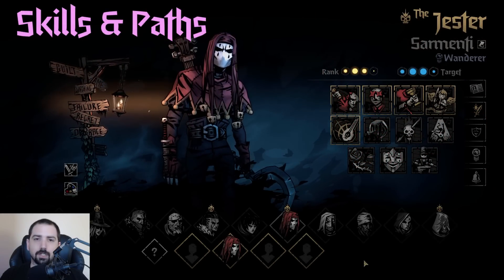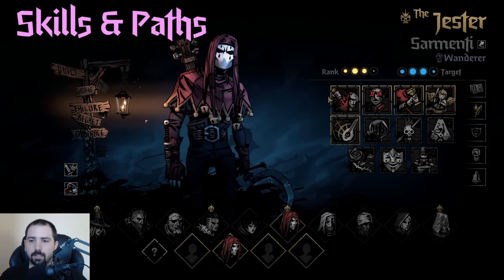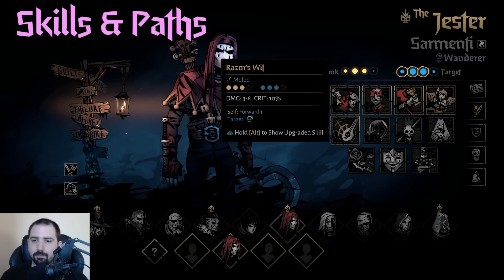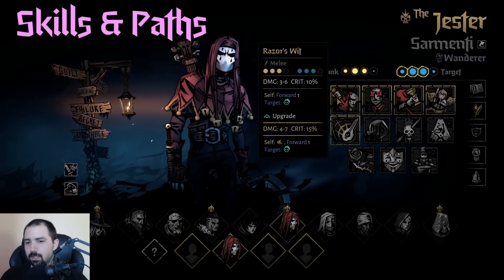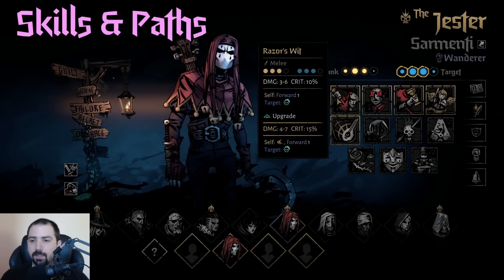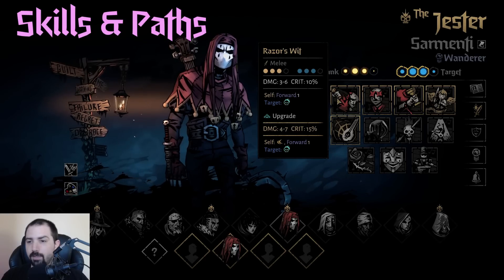Now let's talk about Jester's skills and his paths, starting with Wander and his first unlock skills. That is Razor's Wit — pretty much combo-setting and a way to pull him out of rank four that's not solo, which is nice. Upgraded, this gives him some dodge. The crit rate is pretty nice as well, but this is what you're doing, at least at the start of the game, to throw combo tokens on enemies.